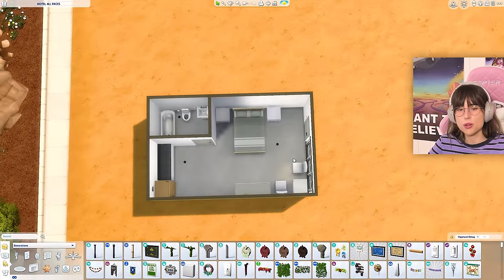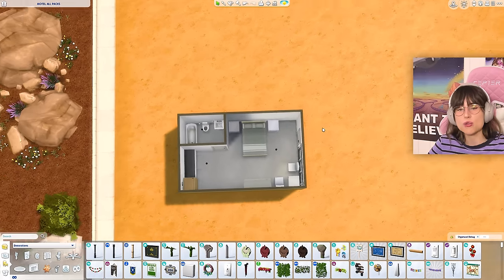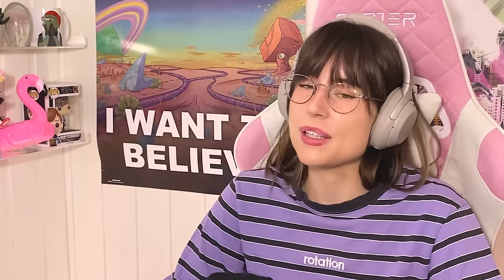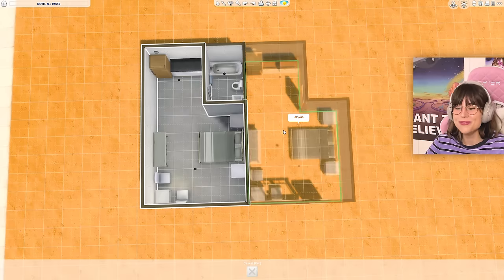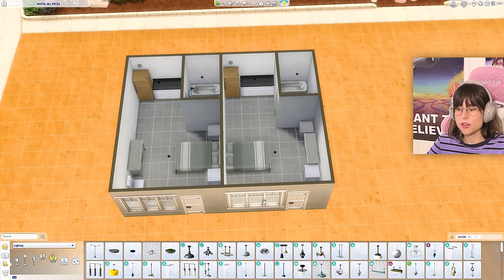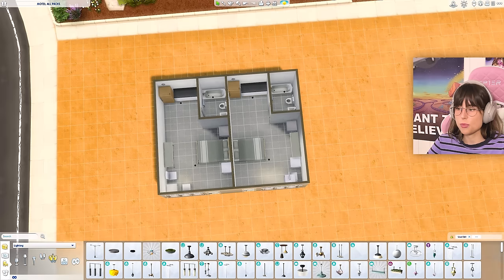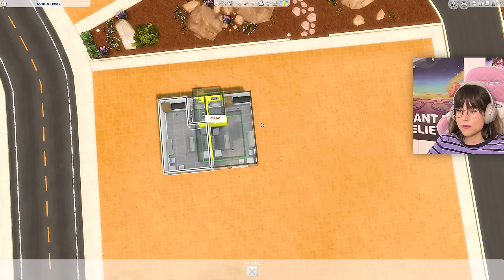This is going to be the layout for all 16 rooms. I wish I could do different layouts but that's not realistic — there are only 24 hours in a day. What I could do is alternate the layout so every other room is mirrored on the opposite side.